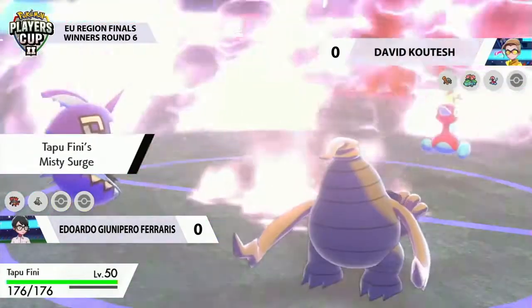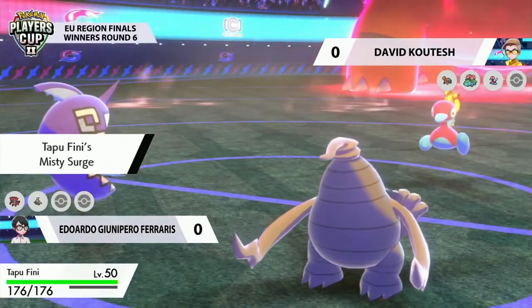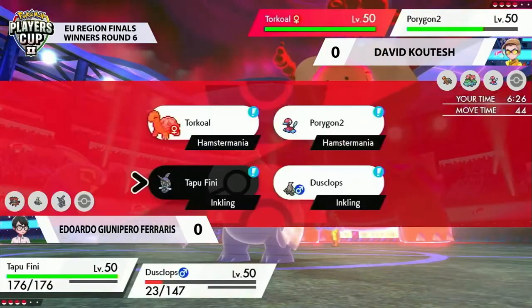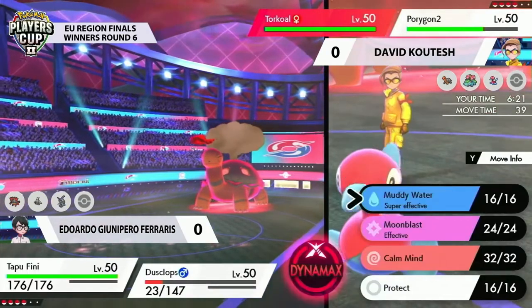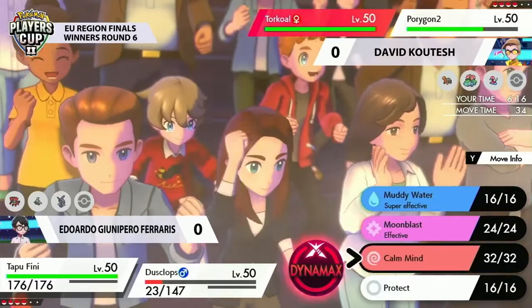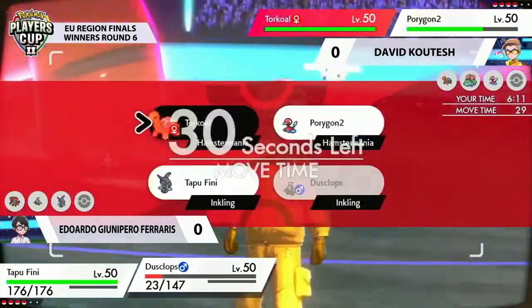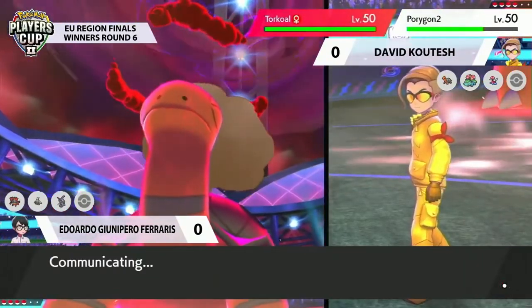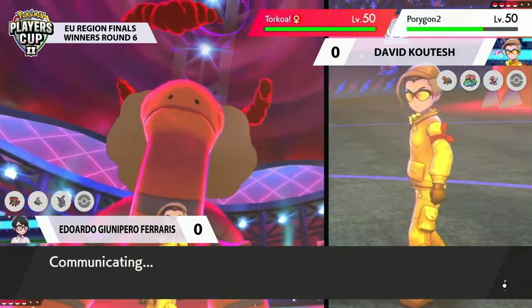That's something he could use to buy some time — maybe when Torkoal isn't Dynamaxed anymore, or if there's a potential for Trick Room to be reversed. And a nice reposition to the Tapu Fini as well. Tapu Fini is obviously going to take hits from the Torkoal a lot better, and that's going to be important for withstanding the next couple of turns. You also have access to super-effective attacks against this Torkoal. Even though the sun is up, you can still do a lot of damage and force Torkoal into a position where it's not affecting you nearly as much.